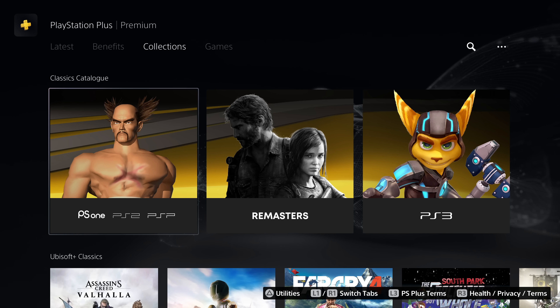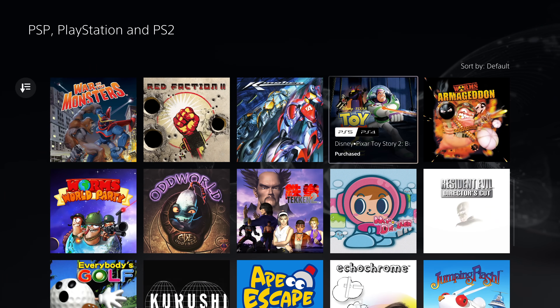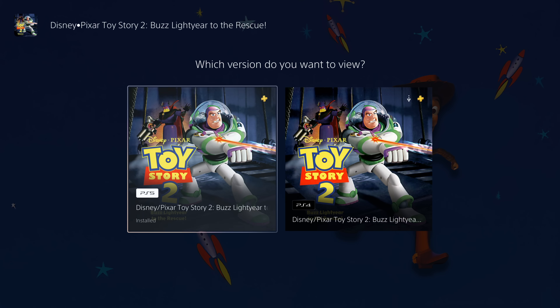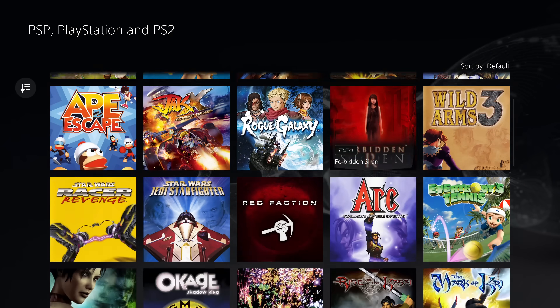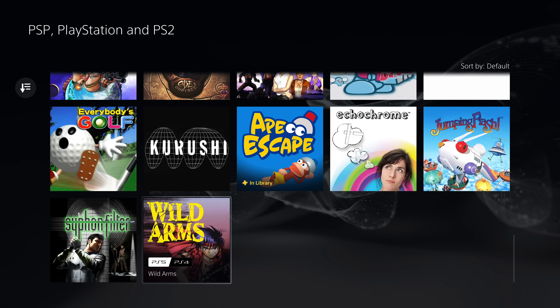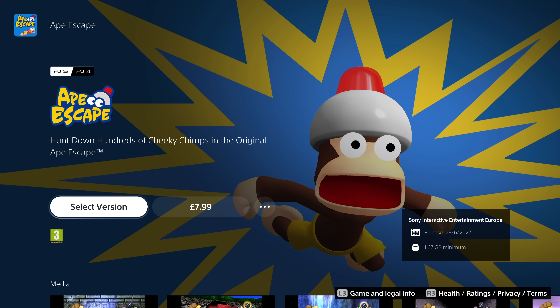The number one feature for most is probably going to be the classic library. This unlocks hundreds of PS1, PS2, and PSP games. I'm scrolling through the list now and there are a few old ones I remember playing back on the PS1 and PS2 — here's Toy Story 2, for example. These games can be downloaded as you'd expect and you can play them as long as you have an active subscription. I was actually expecting far more games to be included, but I guess it is early days. I make the total count of these classic PS1, PS2, and PSP games to be just 37.